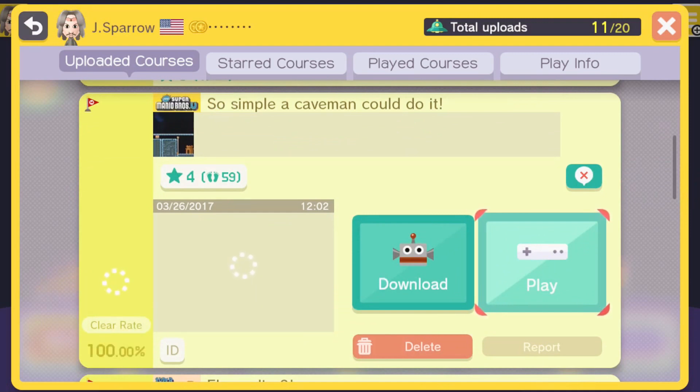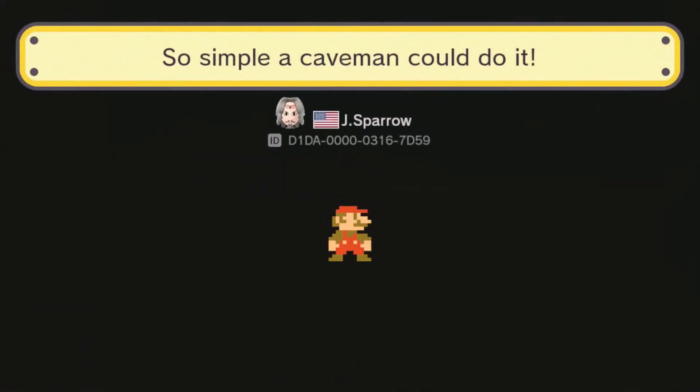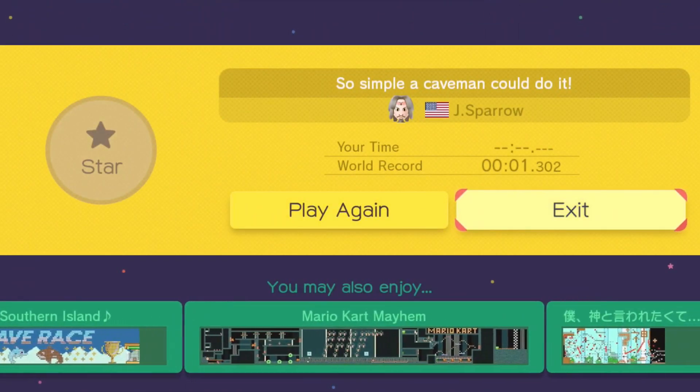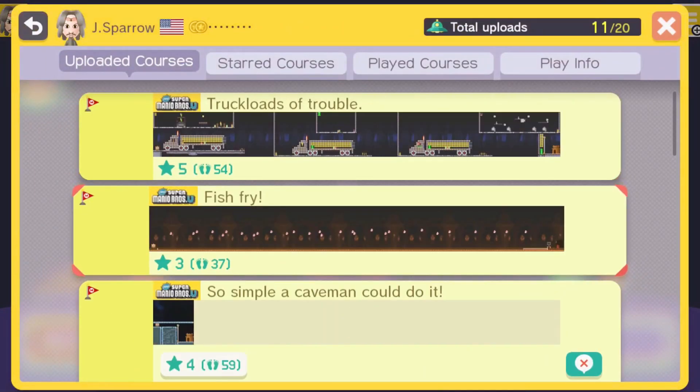100% clear rate. Is this one where I just don't do anything? No, you actually have to do something, but it's so simple a caveman can do it — like the old Geico commercial. With a 100% clear rate, you can probably see why. I think it's impossible, other than running out of time, to not clear that level. I have to say, this is actually a lot of fun. The game is actually a lot of fun.